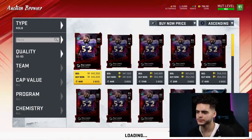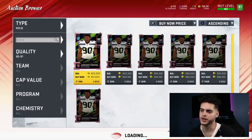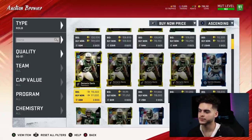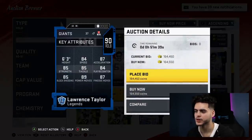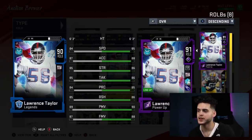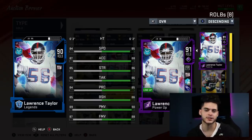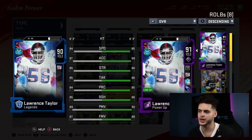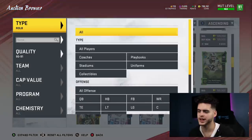At the other outside linebacker spot, this is easy — it's always going to be the same guy: Lawrence Taylor, the greatest defensive player of all time. He's around 164k right now. You can't go wrong with this card — top athleticism, above 90 power move, close to 90 block shed, everything's above 85, and he has crazy speed at outside linebacker. His next card should be coming around Thanksgiving, and it's going to be amazing. Get him now while you still can at this price, power him all the way up — he's an end-game card.